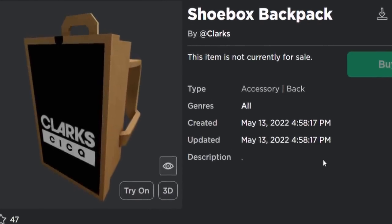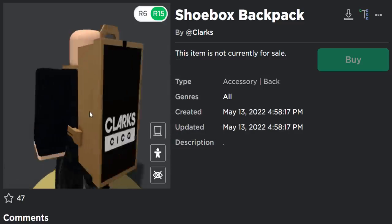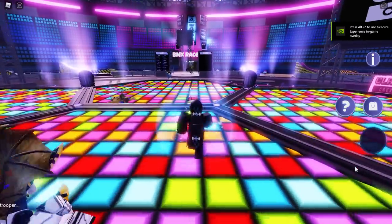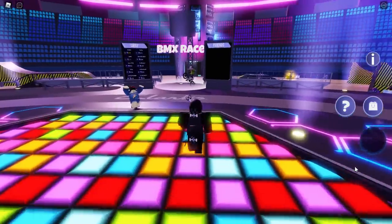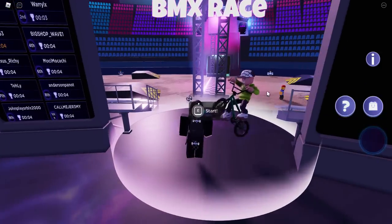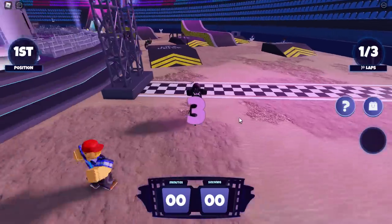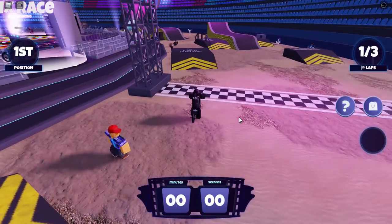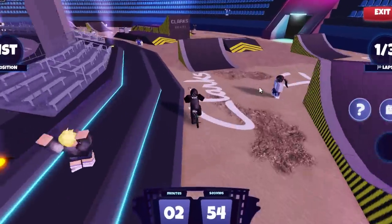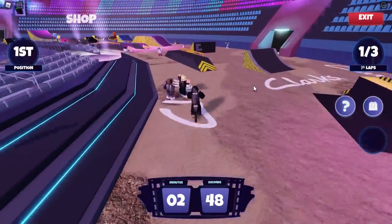The second prize is the shoebox backpack — it's like a shoebox on your avatar's back. To get this one, follow where I go: you want to go over to the BMX race. You basically want to do the BMX race five laps. Press E for start, then select Quick Start, wait for it to spawn you in the map, it'll count down three, two, one, and you can see the lap counter in the corner.